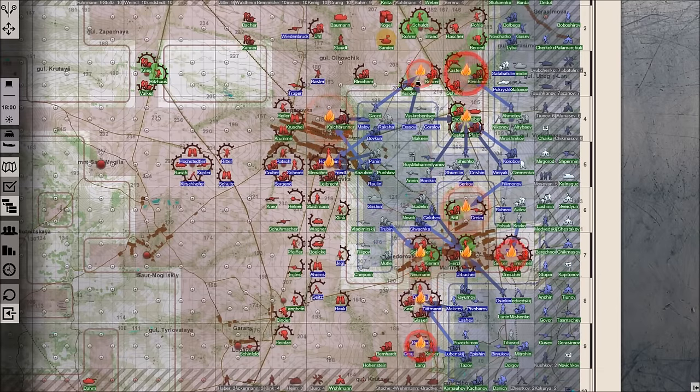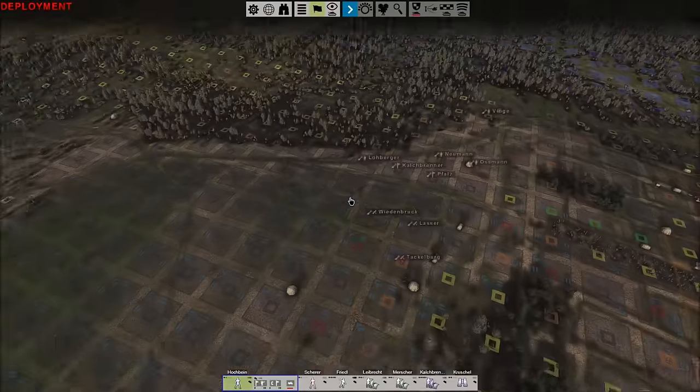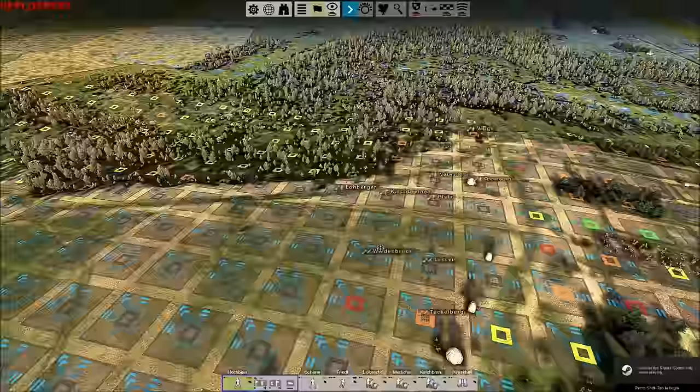We've obviously got a few battles here to get through. In this turn we're going to have to resolve all these. We're ready to go now — I've got to pick a battle. Should I go with this one up here? I'm getting attacked by tanks — I'm going to get my butt kicked there. I'm not going to show a whole battle; I'm just going to show you the user interface and how it's changed. There have been a lot of changes, but anyone who's played the game before will still find it quite familiar — there's nothing frighteningly new.